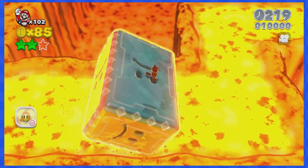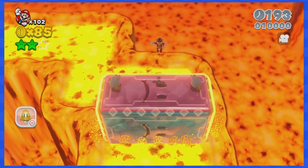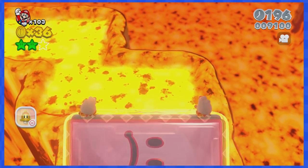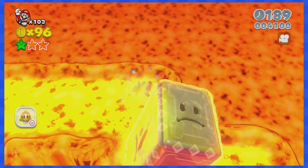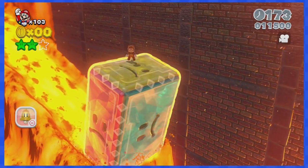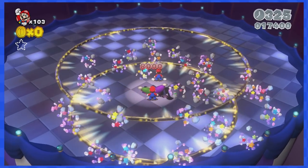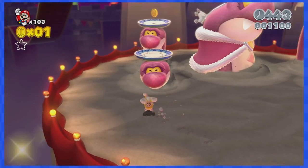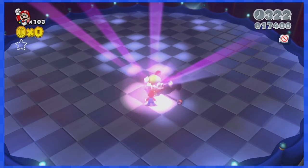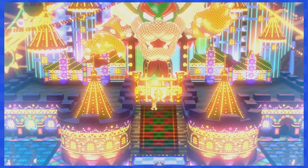If you mess up in 8-7, into the lava you go. This level will be scary and you will die a lot, but keep persevering and you will eventually reach the flagpole. 8-A and 8-B are revenge fights against Hisstocrat and Boss Blob — as you saw earlier, these fights are pretty easy.